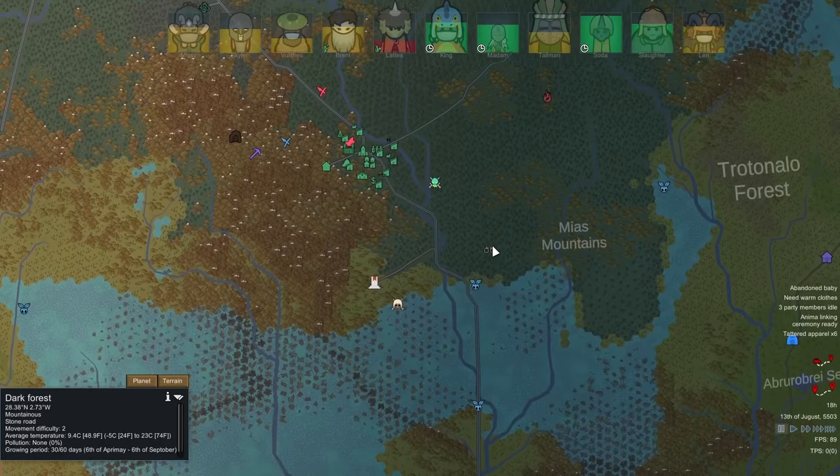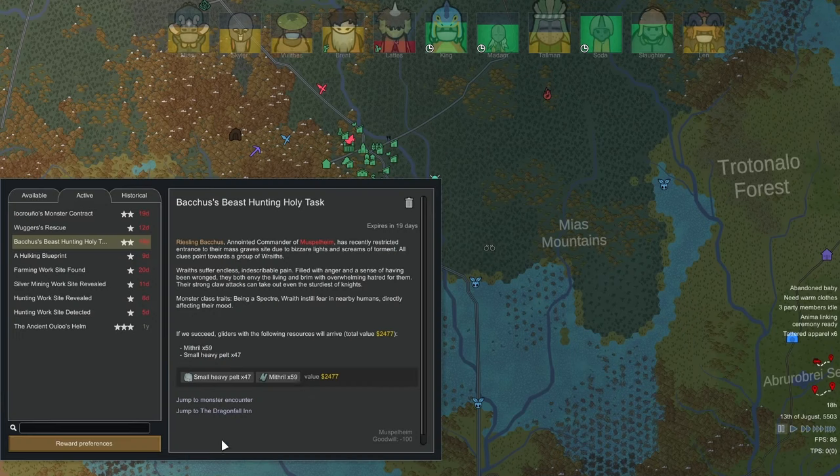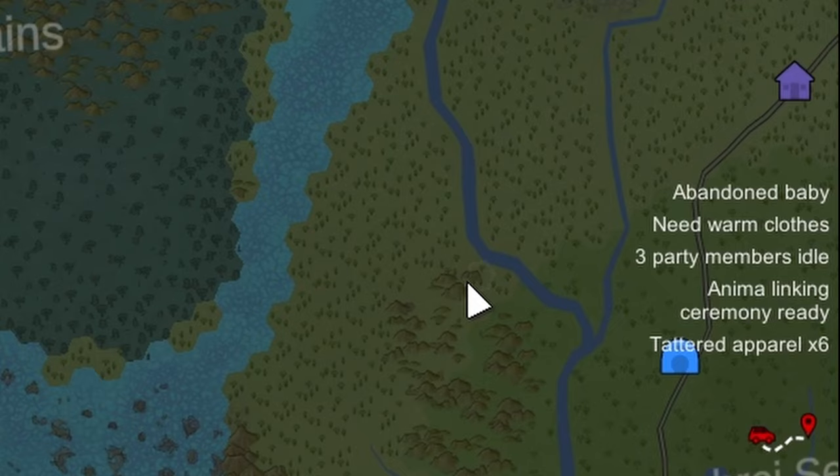This episode we are going to go and rescue Wuggers. I'll also hopefully go and do the wraith quest. In terms of quests we are one away from discovering Ulu's Helm, so we just need to find that this episode and we are golden.